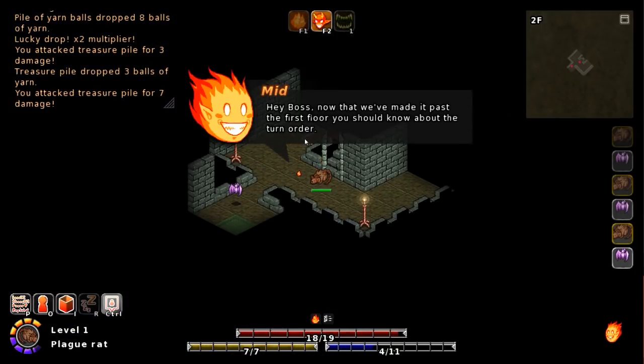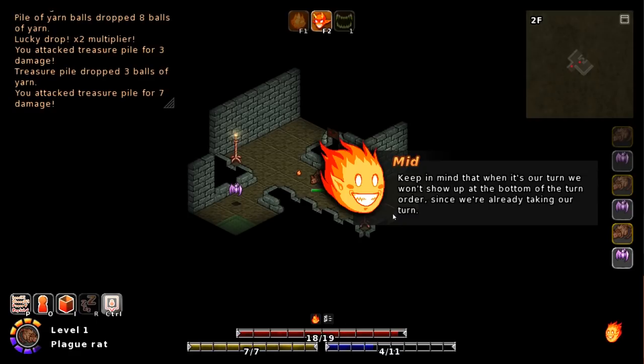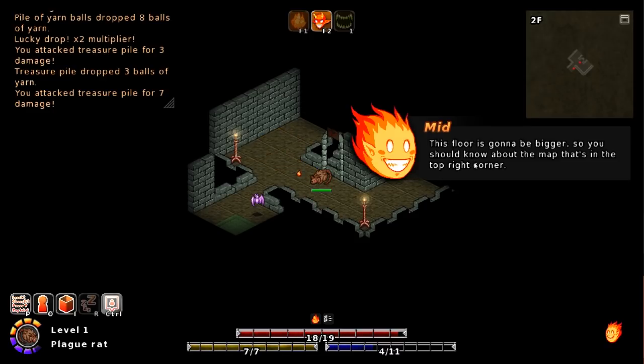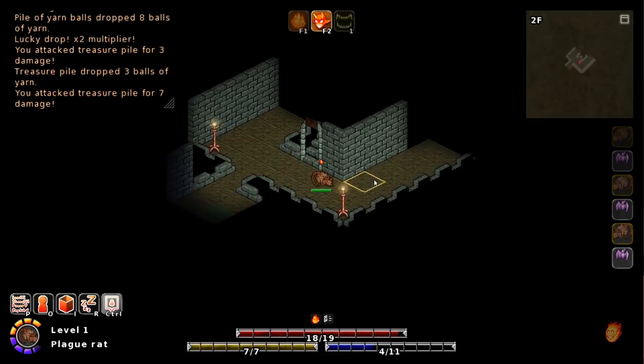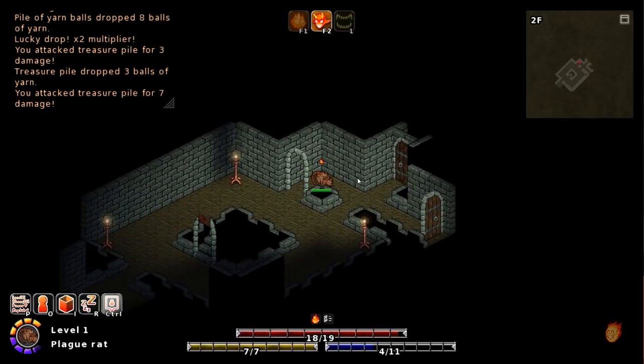Hey boss, now that we've made it past the first floor, you should know about the turn order. Any portrait with a gold border is us, boss. Turns start from the bottom — every portrait you go towards the top is another turn. Keep in mind that once it's our turn, we won't show up at the bottom of the turn order since we're already taking our turn. Hey boss, you've made it to the second floor — congratulations. This floor is going to be bigger, so you should know about the map in the top right corner.